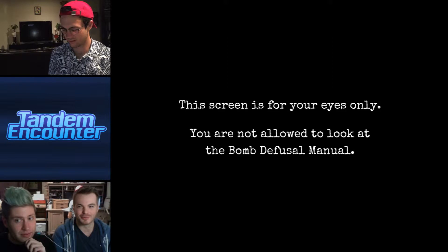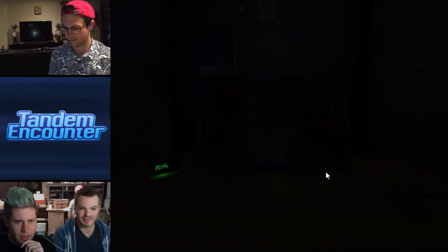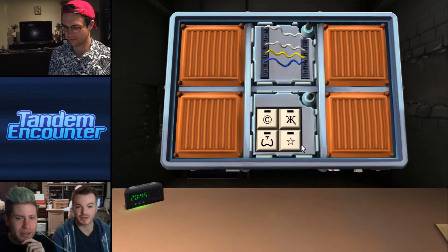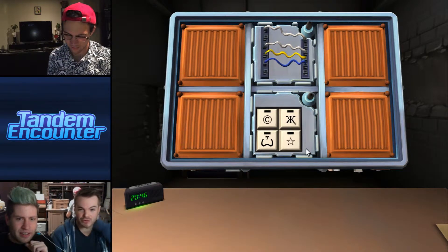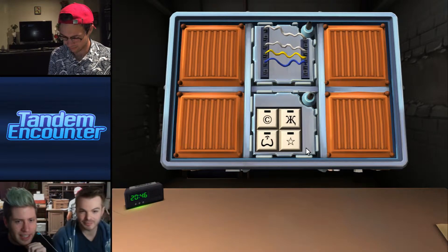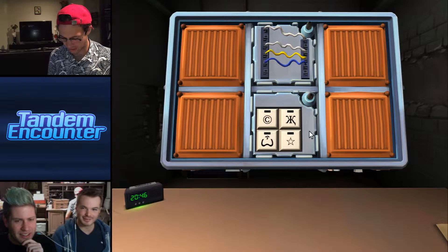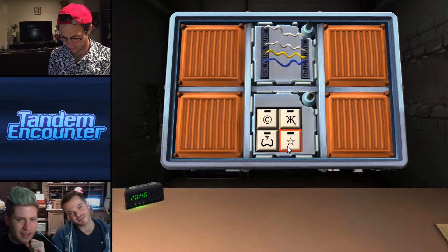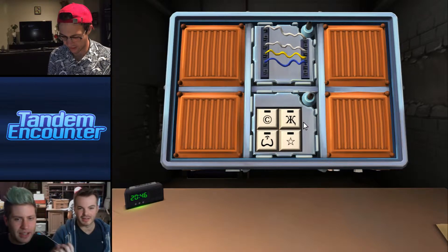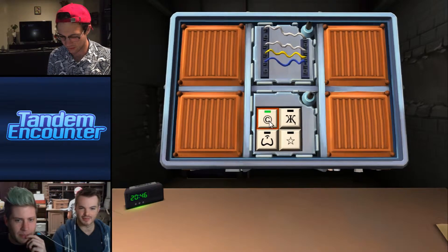Okay, we see it — there are symbols. We got symbols. Yeah, I know this one — we have a backwards Russian K, a copyright symbol, and what Jeff calls 'hockey ball titties.' Wait, I said boobs — I thought you said copyright symbol. Yeah, and an outline star. Press the four buttons in the order the symbols appear from top to bottom — copyright symbol, yep.